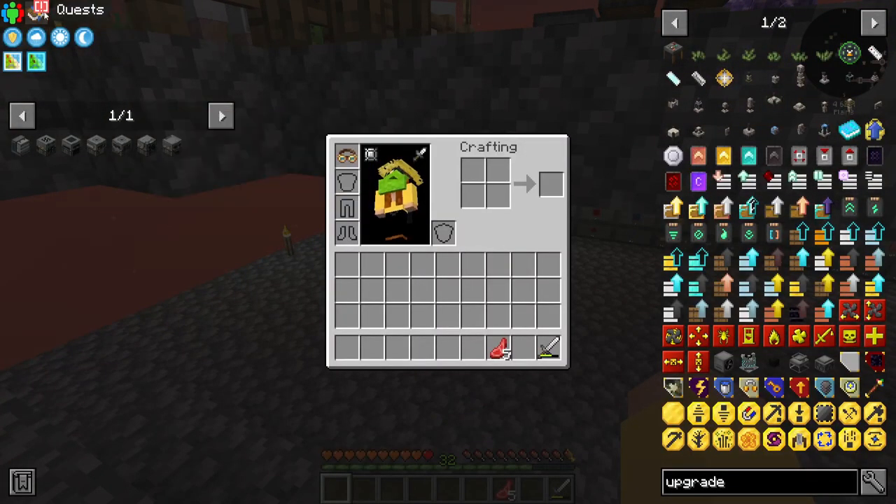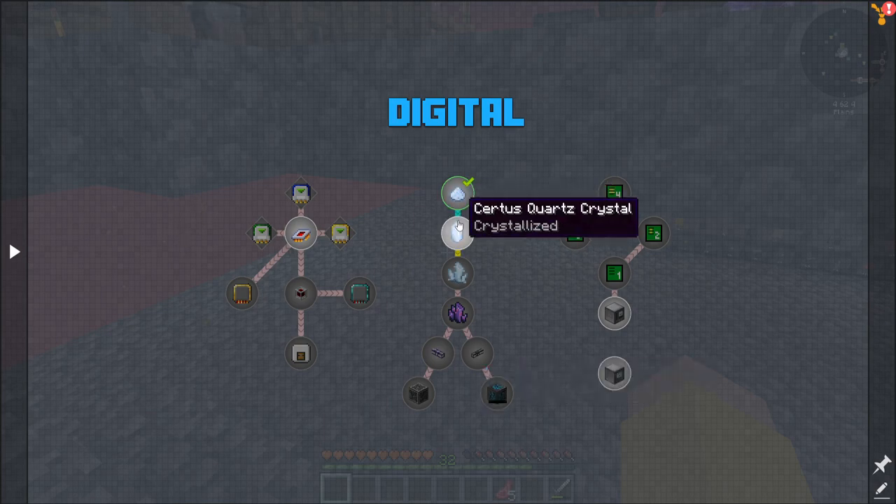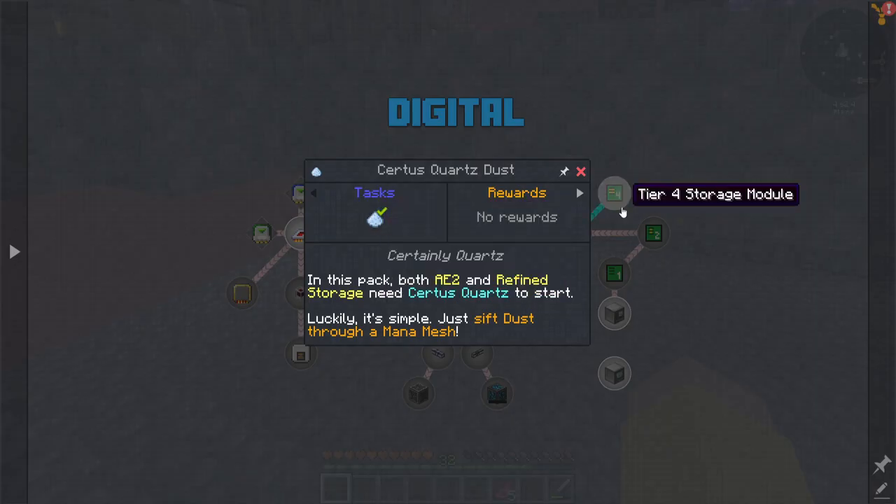To get there, we have to follow this quest line right here. I think... Storage Scanner, Modular Storage, Digital Chest... I want to take the Applied Energistics route.